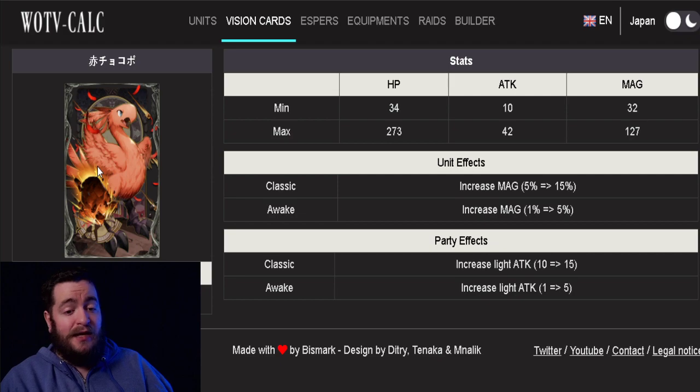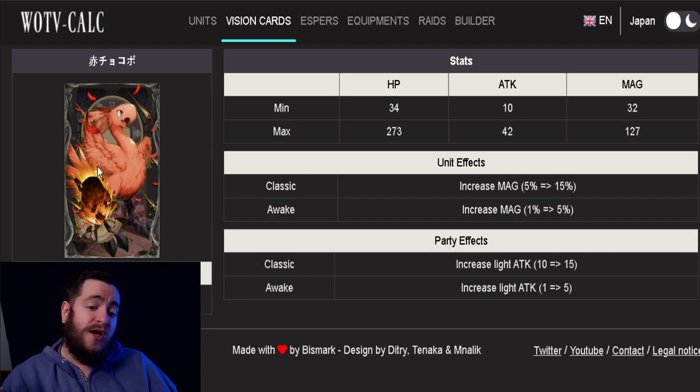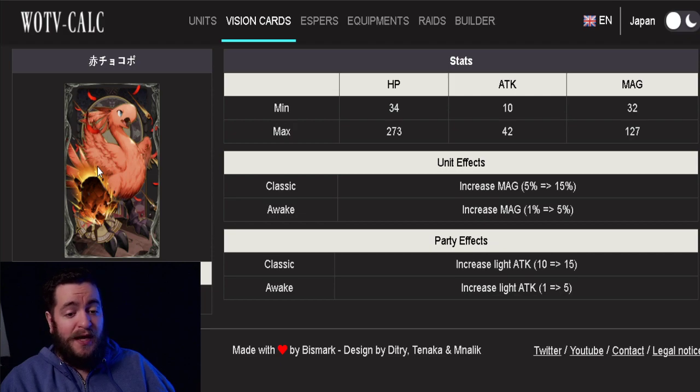If you're running a glass cannon build, this could be a very good card for your units. When thinking about other units like Thankrid or Anglebert, you don't really think about light attack. But this would also be an incredible card for Ramza — it's going to add magic up and increase light attack. You could end up running a composition like Ayaka, Killfei, Ramza, focused on holy, on Banish Blade, and on doing large amounts of light element damage.